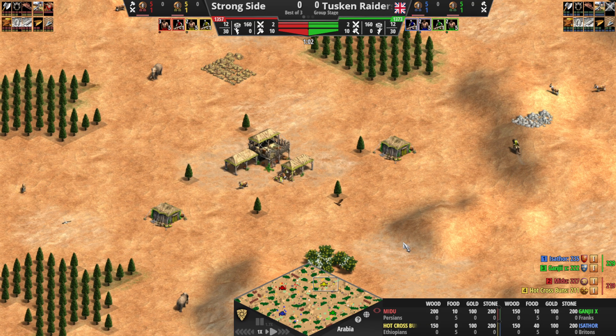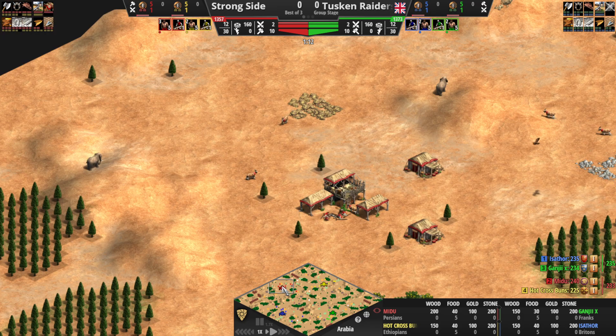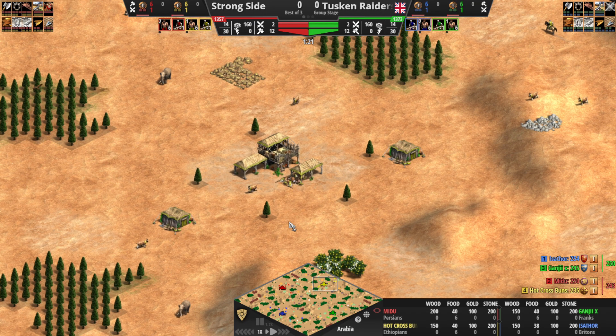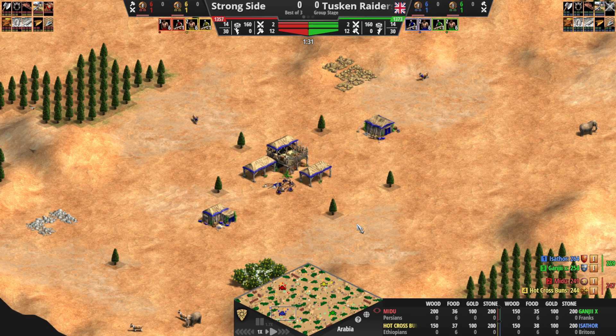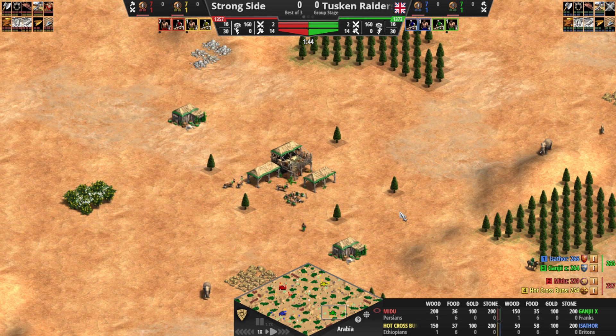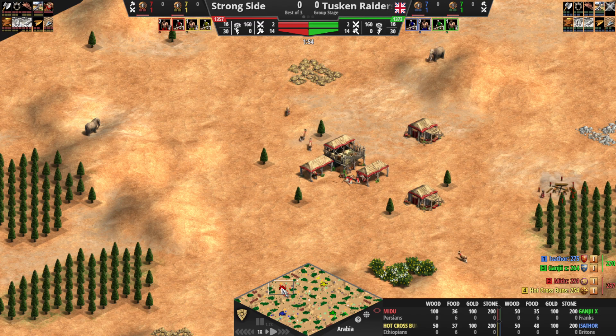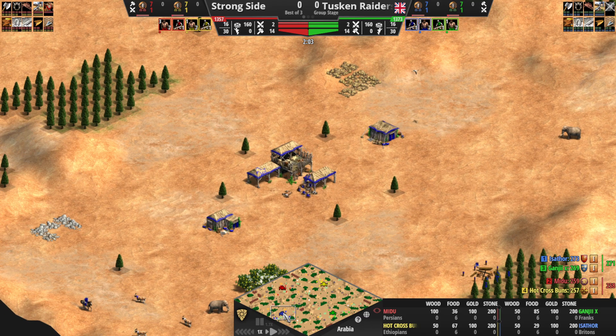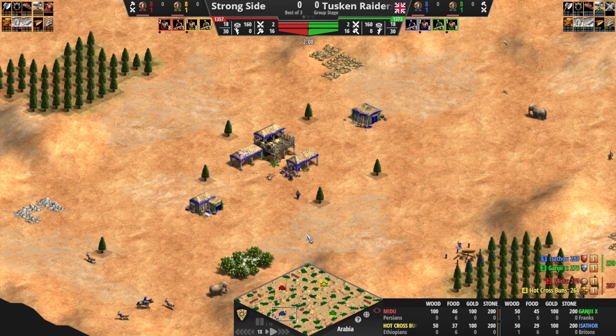Game one on Arabia. For Strong Side, we have red and yellow. Midu playing as the Persians in red. Hot Cross Buns playing as Ethiopians in yellow. On the other side, for the Tusken Raiders, Isathor on Blue Britons. Ganji — not that Ganji — in the green, playing as the Franks. I believe we've got two folks from the UK in the Tusken Raiders, and Strong Side is maybe a Belgian player and a UK player. Lots of Northern Europe here today.